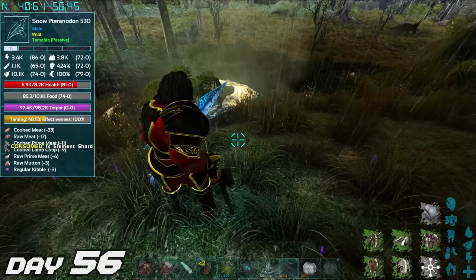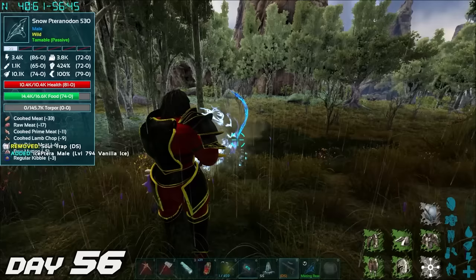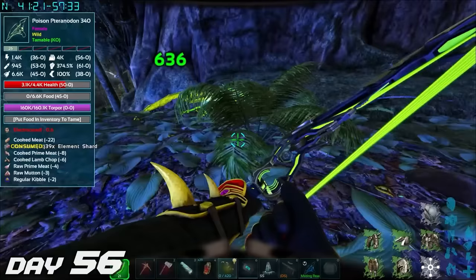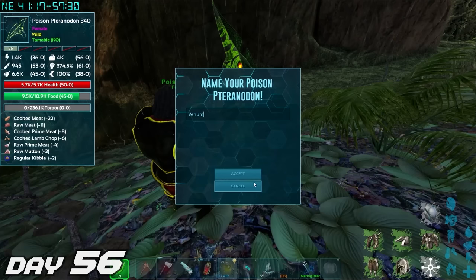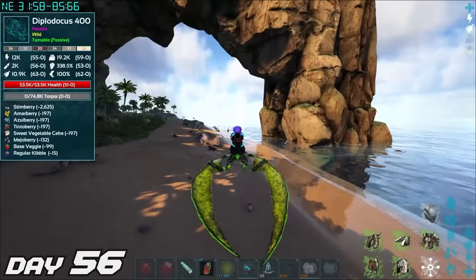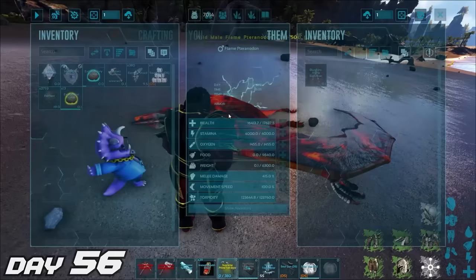We tame this snow PT and name him Vanilla Ice — a little throwback to an 80s icon, but most of you watching this probably don't know who he is. Man, I'm old. Then we tame this poison PT and name it Venom — fitting because it's poison. Lastly, we tame this flame PT. Flame PTs are pretty cool.